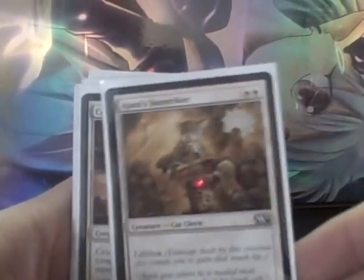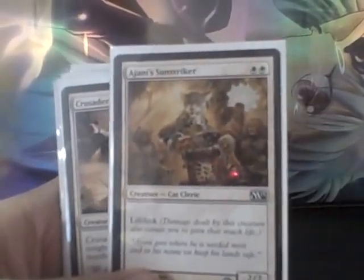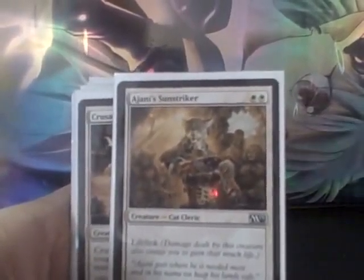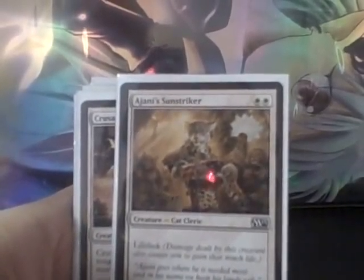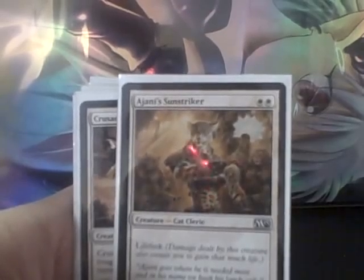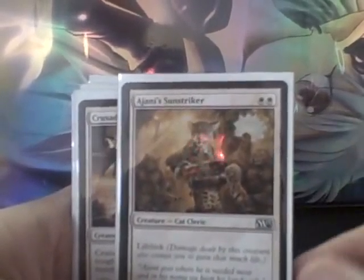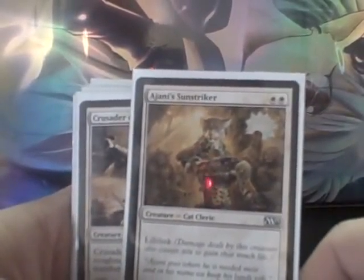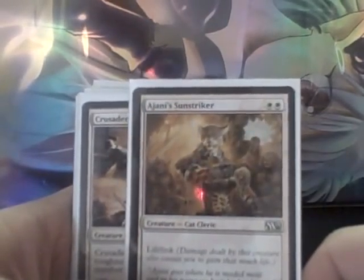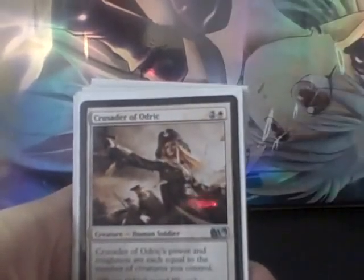Ajani's Sun Striker is a 2/2 Lifelinker. I really like Lifelink on the 2/2, but I don't like the fact that this costs double white. Probably a little bit of a mistake including it in this deck since I'm so heavy green and splashing a third color. Although I got lucky on the land draws and had no trouble casting it. Normally, if I had a little bit deeper pool, I would have avoided this for something with one white and a colorless.